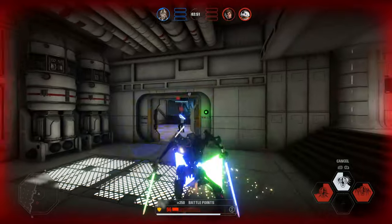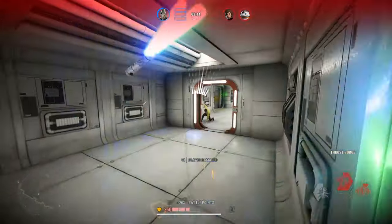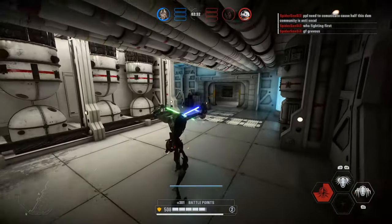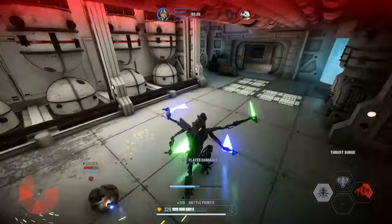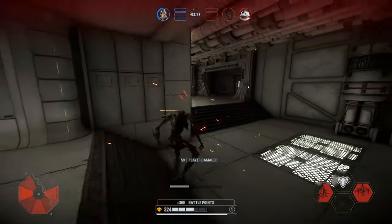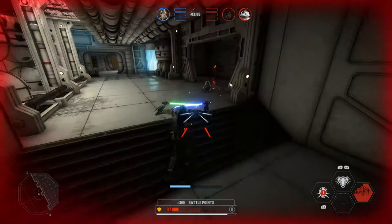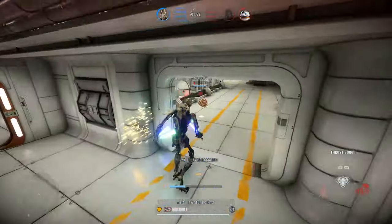Trying out the differences between heroes and mastering your movement in HvV is a great way to start. Once you start to feel you've got the movement down and want a more controlled environment, I would highly recommend playing Hero Showdown — but really try and practice. The best way is to tell yourself you're going to lose the next three games and do nothing but hook swings, especially the jump ones since most people find those hardest to pull off. While practicing, you're going to miss a lot, but focus on finding the sweet spot for each saber user. Once you've got that down, you can start practicing combos and using the right hook swing at the right time.